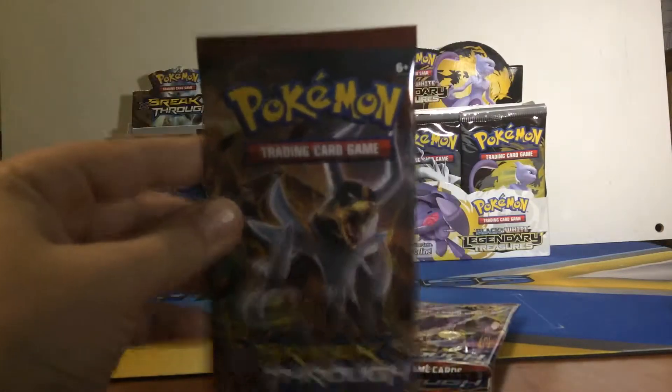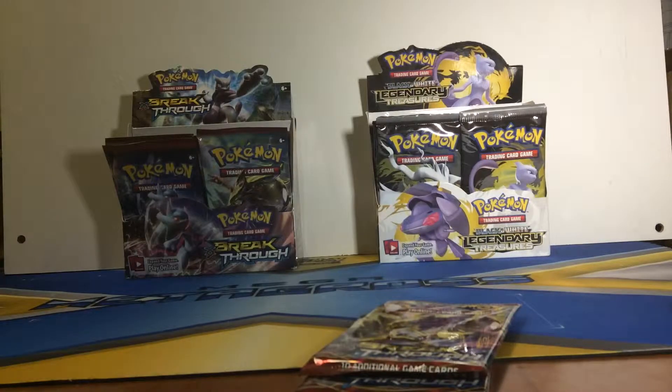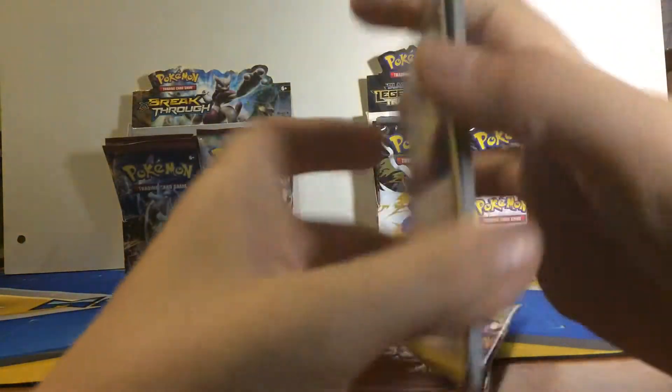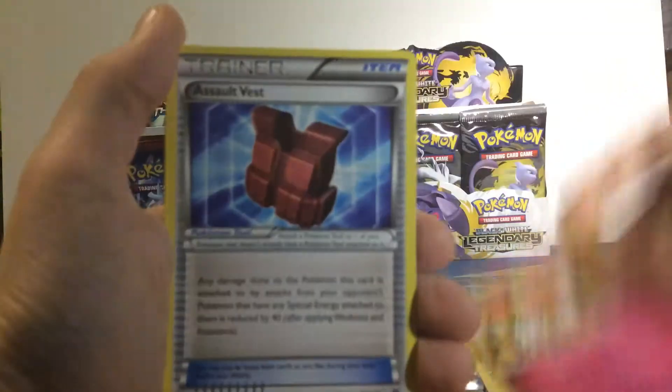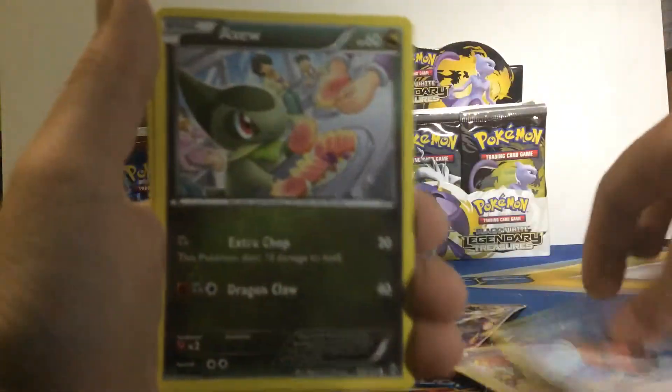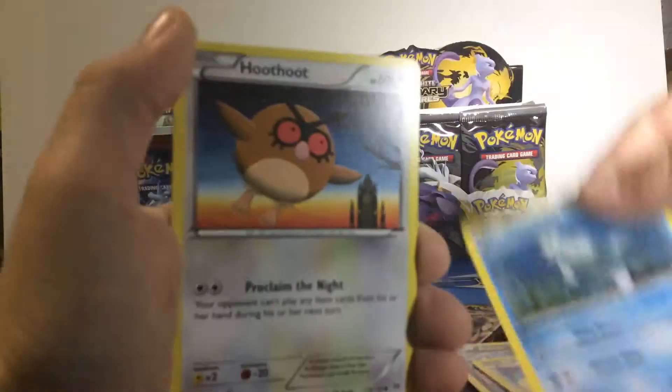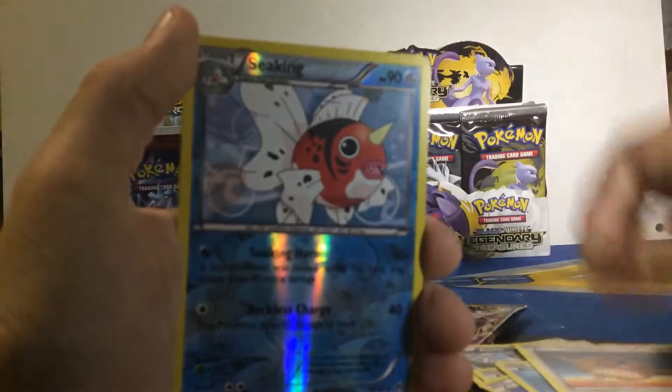And then we have a Houndoom pack. Come on Houndoom, give us luck like you did last time. Maybe we can get another Mega Houndoom in a Houndoom pack. Reserve Ticket, Luvdisc, Assault Vest - now this is turning into Call of Duty - Axew, Scatterbug, Teddiursa, Remoraid, Hoothoot, Seaking. And the rare is a Marowak.